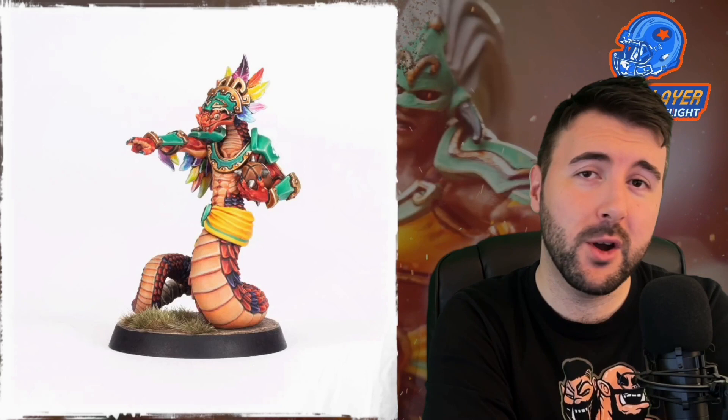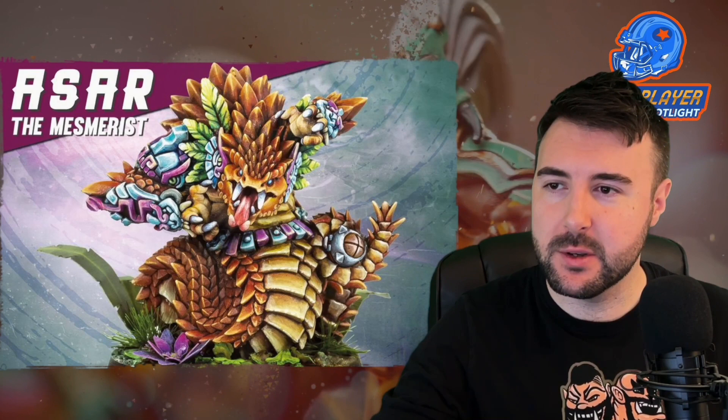If Games Workshop or Forgeworld is difficult to get hold of, or you fancy something slightly different, we've got two alternatives. The first one is Azar the Mesmerist from Greebo Games. Greebo Games have been absolutely Johnny-on-the-spot getting these models ready to go. This is £14.99 in euro money and it's available right now. So it is a bit cheaper than Forgeworld, and with Greebo's delivery it will be there almost immediately. It's a really fun sculpt — the painting looks kind of busy, but it is a really fun and well-put-together model. We've got it en route and we'll do an unboxing as soon as it arrives.